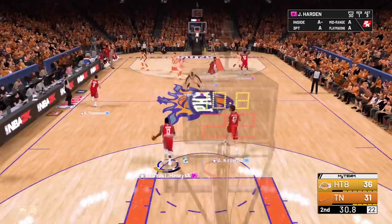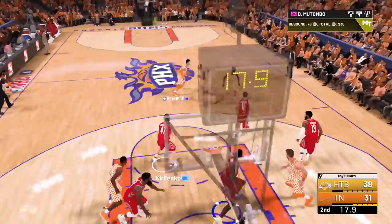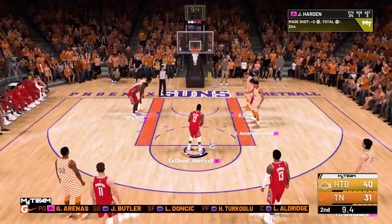Let's play pick and roll with my boy Mutombo — going behind the back, hitting the screen, going all the way to the rim. Nice rebound by Dikembe. Going to Paul George — Paul George to Klay — let's go to Harden, pump fake, we're driving in the post, going up, drawing the foul, and one! This Harden is a scary offensive card. Scoring feels a little bit too easy with this card.